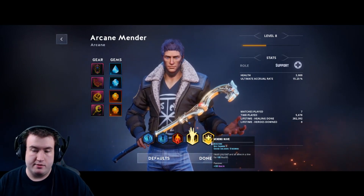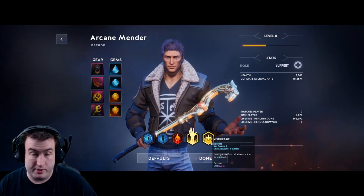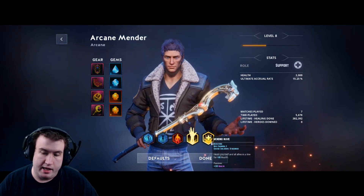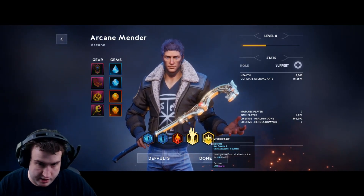Mending Wave heals in a cone in front of you, filling yourself and everybody in front of you for 400 health. Its passive also gives you 500 additional HP.